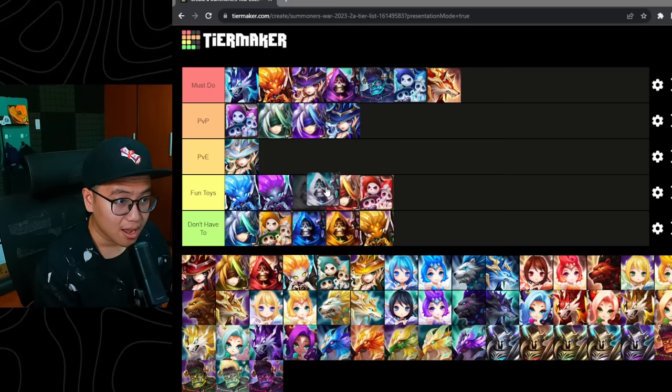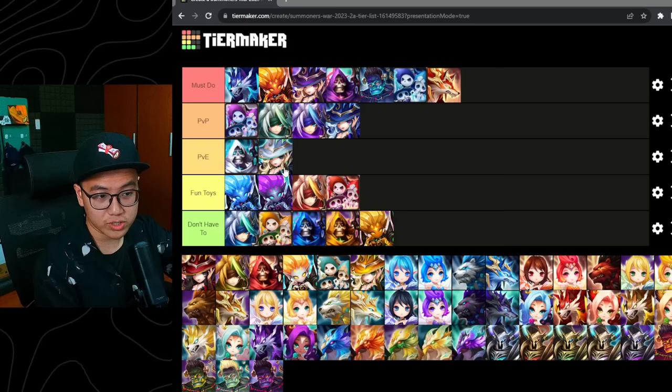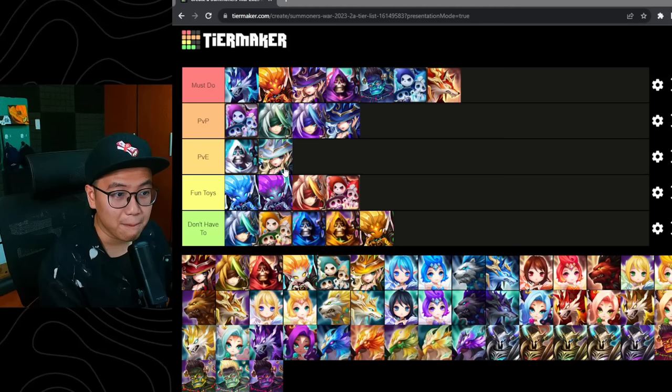We have Light Grim Ripper. I think this guy is a great PvE unit with max HP scaling and AoE defense break. Also, these two units combined together is great in the Dimension Raid for the middle stage — both do great crazy AoE damage, both AoE defense break. So they're amazing for the middle stage of the Dimension Raid in pretty much every month.